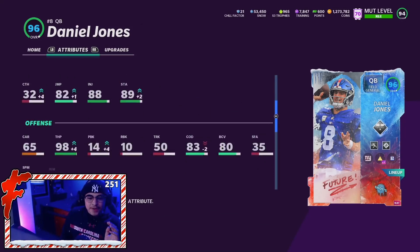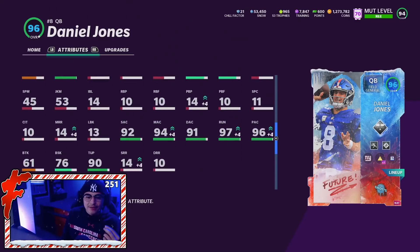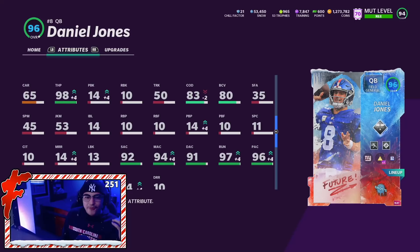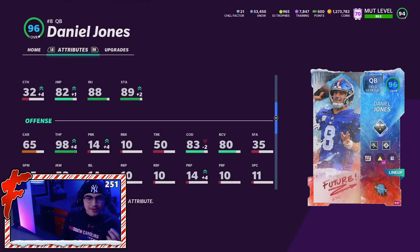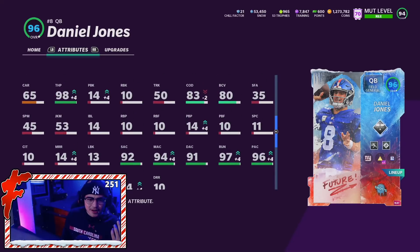Let's head down to the ball carrier stats. Daniel Jones — at least they got the carrying right. 65 carrying honestly should be lower, but they got that right. The 83 COD, 80 ball carrier vision. So even though he has the speed, he's actually a terrible runner — like 61 break tackle, 53 juke, 45 spin. Yeah, this card has the speed but I'd be scared to run with him. I thought they were going to give him much better juke and spin at least, because Daniel Jones in real life is pretty quick and was actually a pretty good ball carrier — for a while he had more rushing yards than Lamar Jackson.